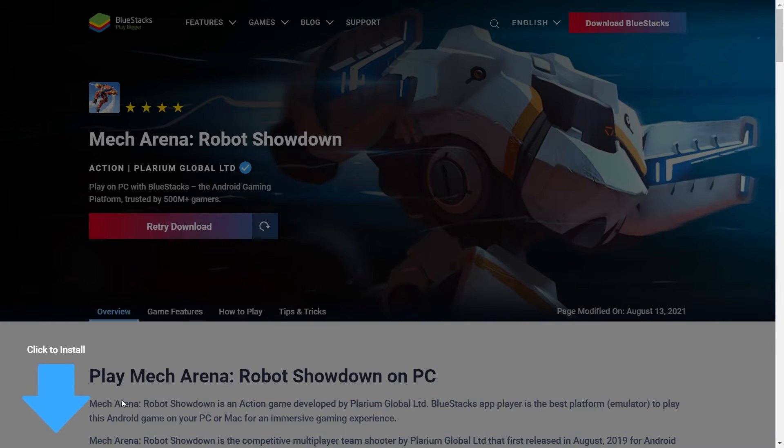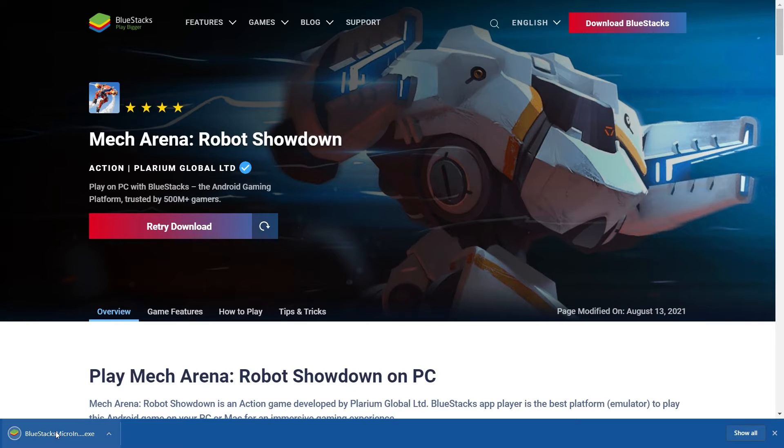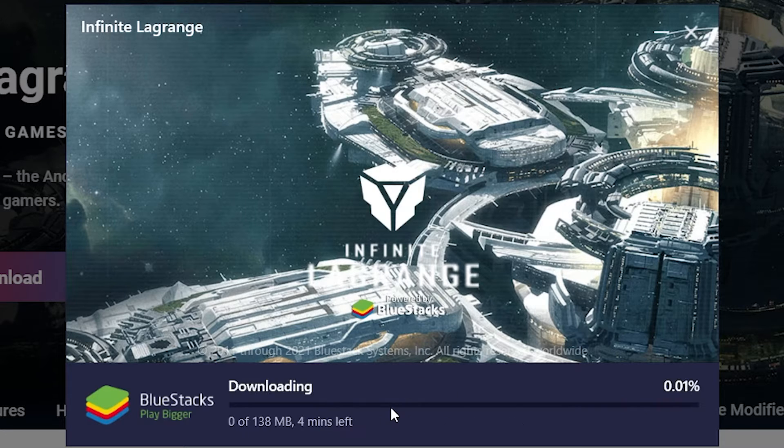You should see this little Install Bluestacks thing right in the corner of your browser — or depending on where it is in your browser, I'm not sure. For me it's right there, and then just click it to install. You should get this little installer pop-up, and then you're going to want to press Update or Install. Personally it's Update for me because I already have the app, but for you it will probably be Install, so I highly recommend you press Install.